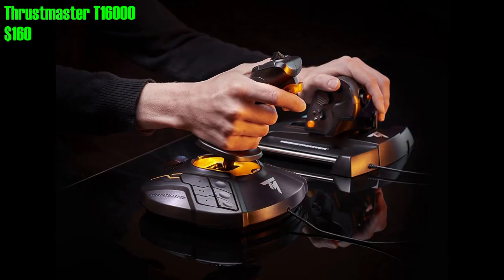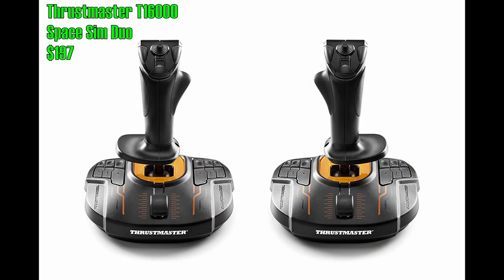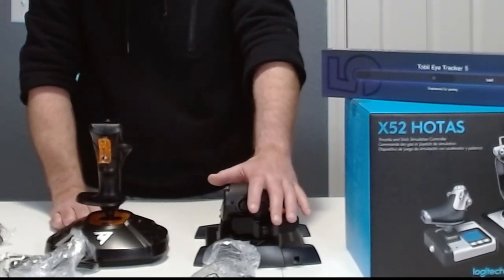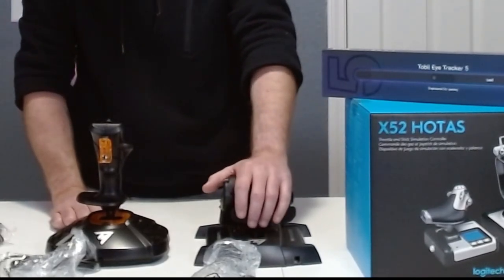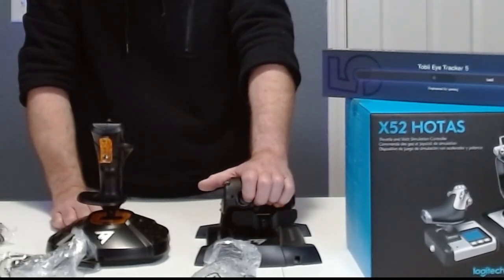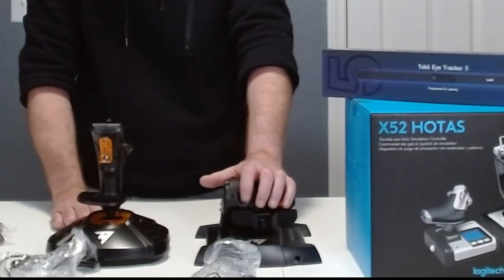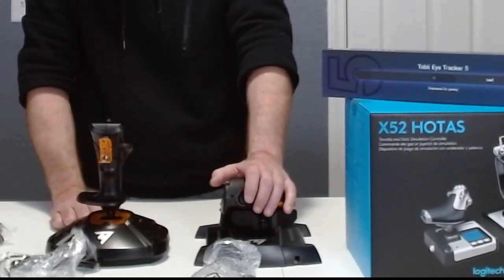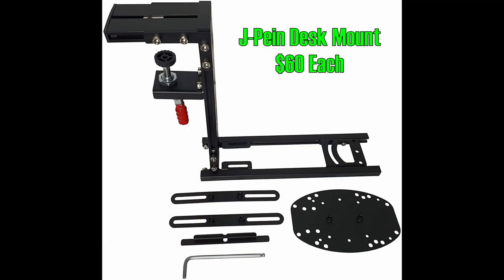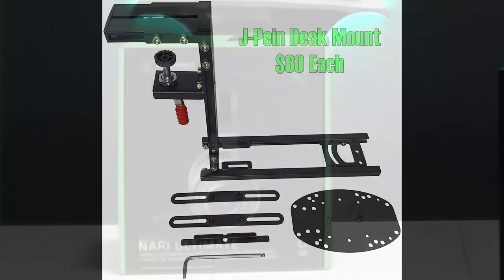The T16000 HOTAS system is available on Amazon starting around $160 US, and the Space Sim Duo goes up to $197 US. These sticks are designed to sit on top of a desk, but especially with the T16000 — because of its lightweight compared to the Logitech options — I really recommend getting a desk mount system to hold it in place during high-stress dogfighting or PVP situations. A good mount compatible with all the ones I've talked about so far is the J-Pein desk mounts, available on Amazon for about $60 US each — compatible with the T16000 and Logitech systems using the correct bracket that comes in the box.